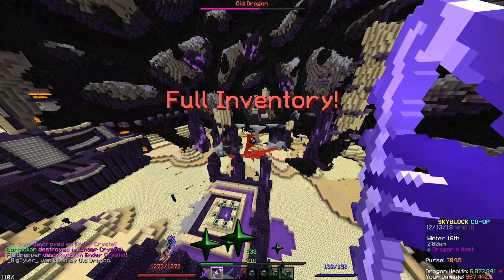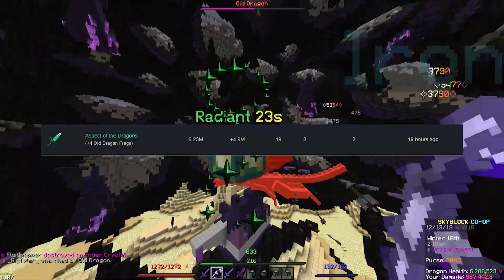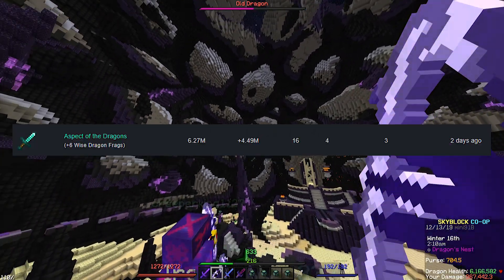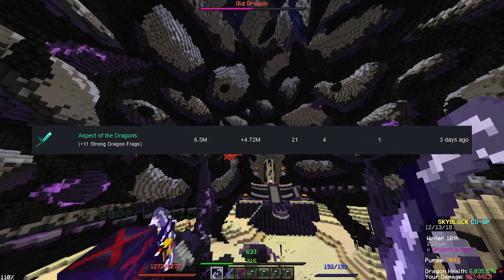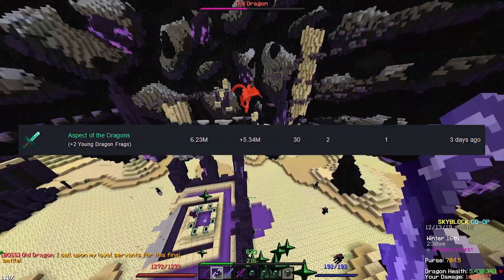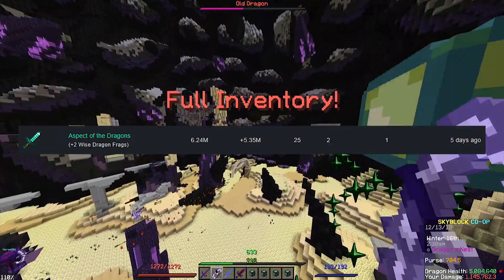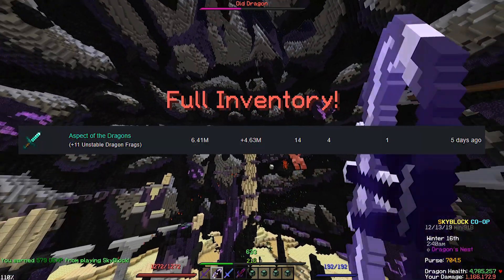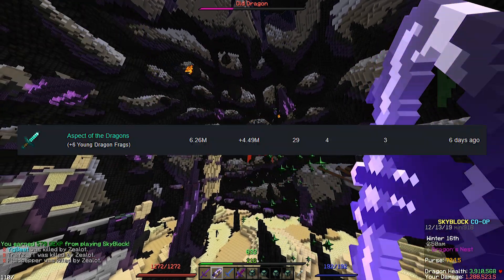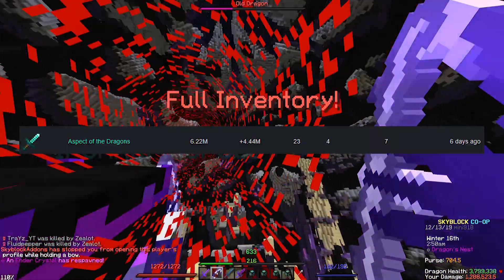Let's take a direct look at the statistics to see how many eyes we should place and what place we should aim for to receive an Aspect of the Dragons. Fight 1: 3 eyes, second place. Fight 2: 4 eyes, third place. Fight 3: 4 eyes, first place. Fight 4: 4 eyes, third place. Fight 5: 2 eyes, first place. Fight 6: 4 eyes, third place. Fight 7: 2 eyes, first place. Fight 8: 4 eyes, first place. Fight 9: 4 eyes, first place. Fight 10: 4 eyes, second place. Fight 11: 4 eyes, third place. Fight 12: 4 eyes, seventh place.